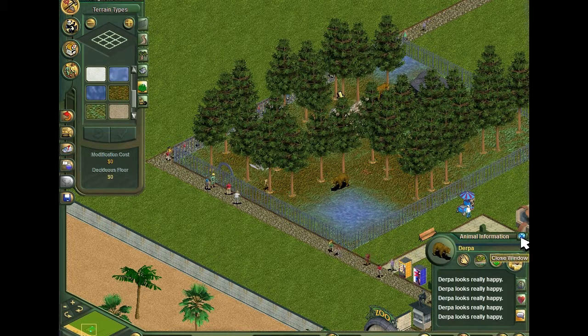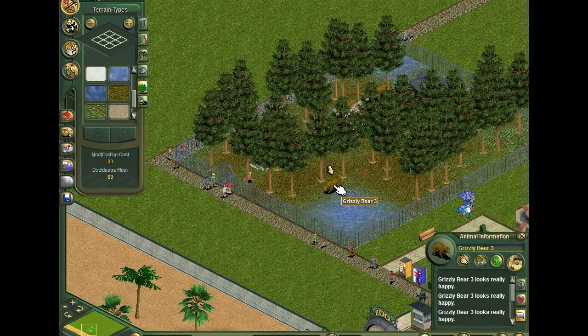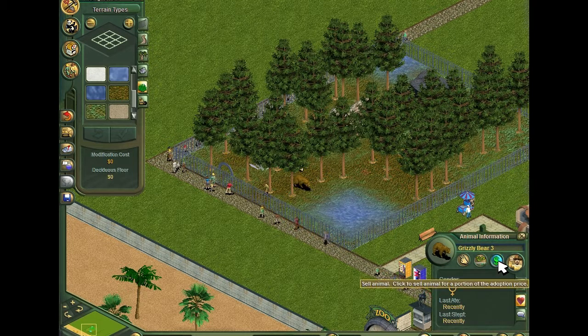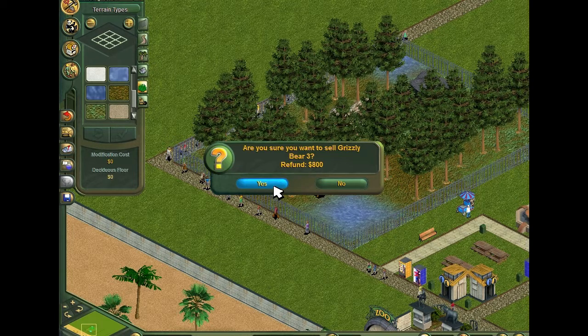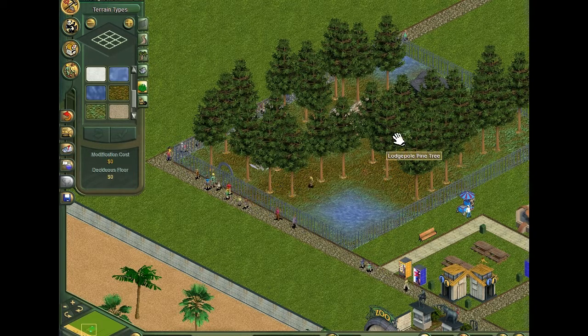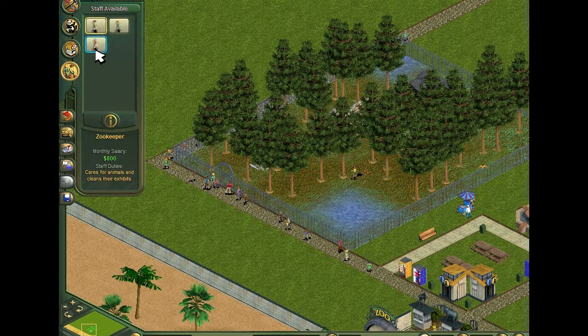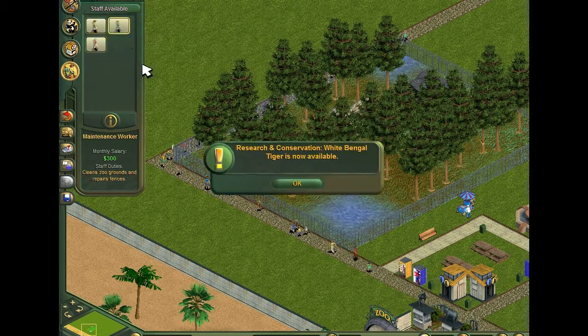Derpa looks really happy — oh great, she's happy. You're also a woman. Sorry, but yeah, I only have enough room for two grizzlies in here. I didn't even mean to buy you. I should probably buy a maintenance worker for this. Ooh, white Bengal tigers! Yeah!